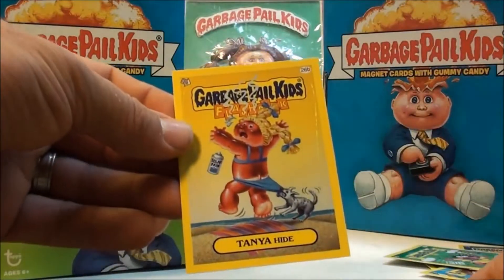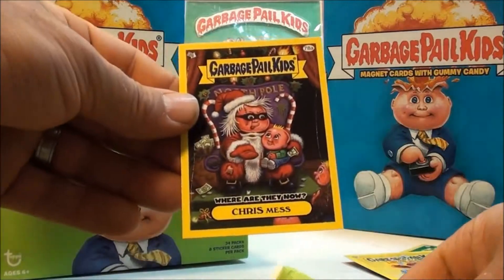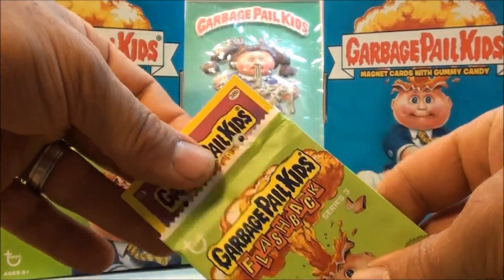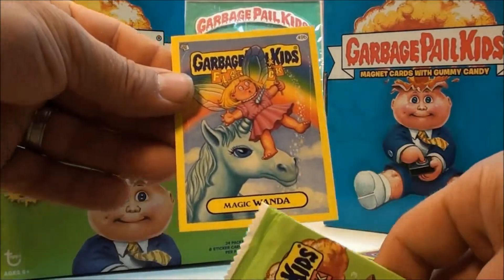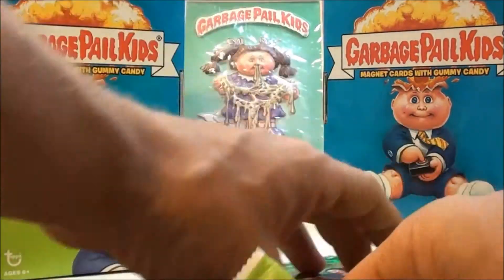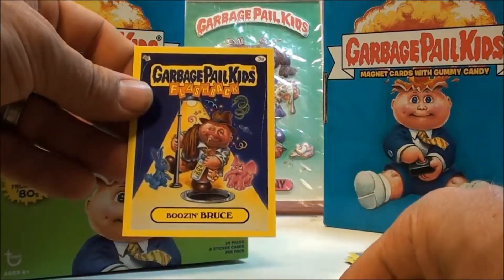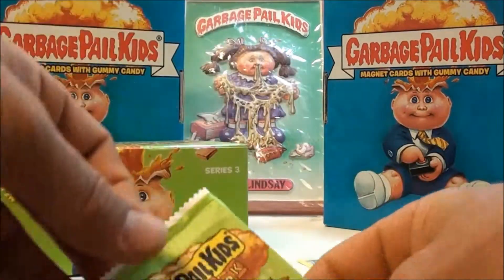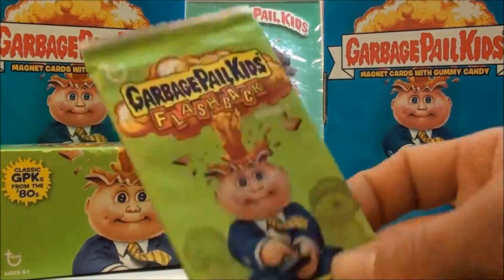Tanya Hyde, started off. Christmas. Squirrels Rose. Magic Wanda. Green Moda Loser. Bows and Bruce. 3A. How we hanging? And Cloud Flesh. That's it.